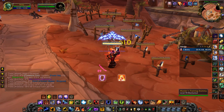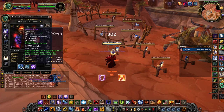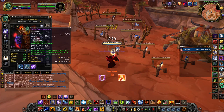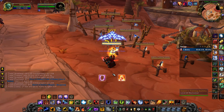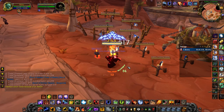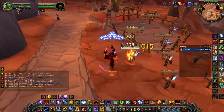The other add-on is called Cheese — when you have five stacks of Maelstrom Weapon procced, it pops up and gives you an instant lightning bolt or chain lightning, whatever you want. This is Dying Curse right here and this is Berserking. I only have Berserking on my main-hand — you're probably going to want Berserking on both weapons, as that seems better. Black Magic sounds fun; you could do Berserking on main-hand and Black Magic on off-hand if you want, but I think double Berserking is just better.